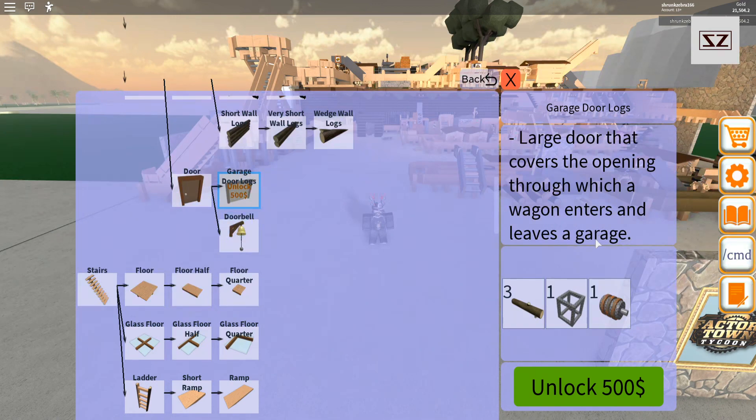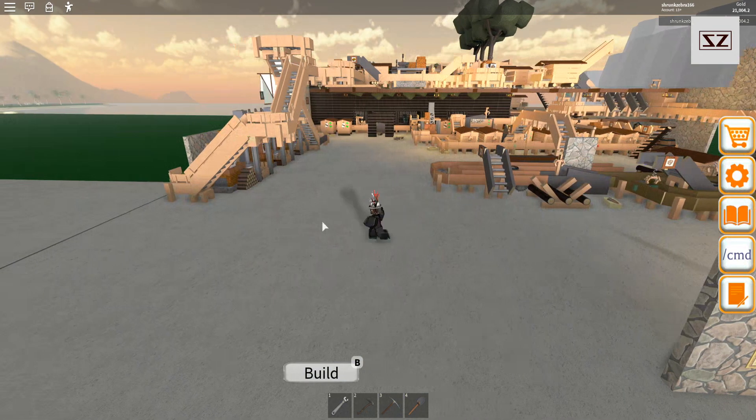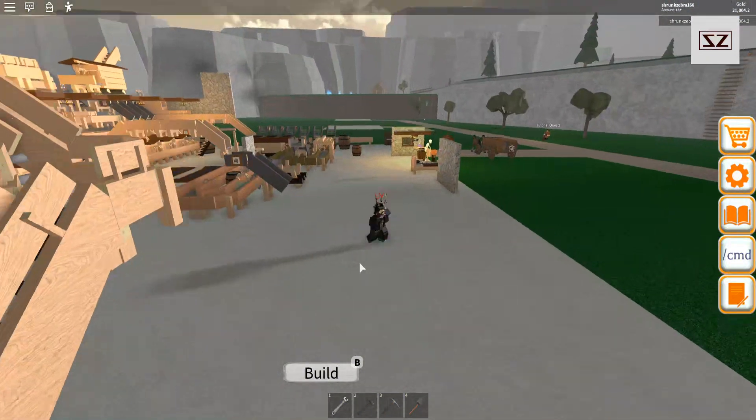We have garage doors — it covers the opening through which a wagon enters and leaves the garage. I'm assuming you just drive straight through it. The recipe is three logs, one middle frame, and one motor, and you unlock it for 500.